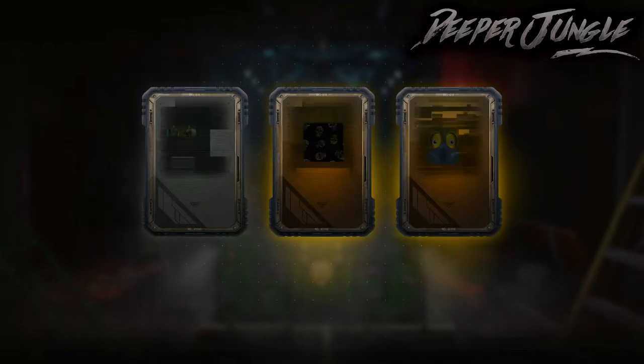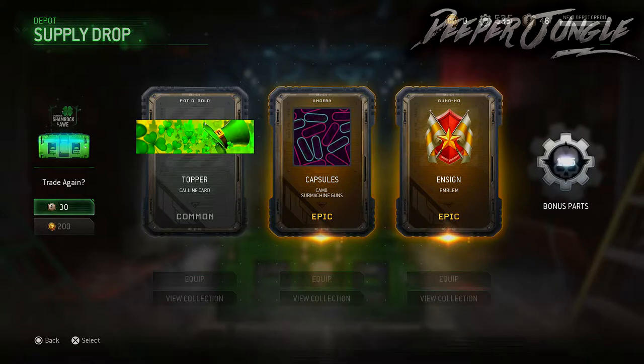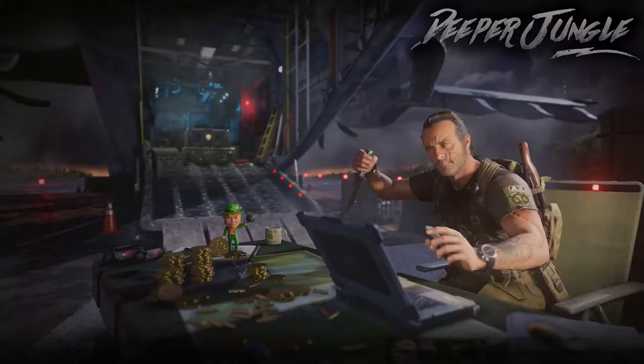We got two Epics. Let's see what we get. Hey, we got another St. Patrick's Day one — that's pretty cool. We have now 500 Depot credits. I'm not sure what those are called, but you know, like, you can craft things.